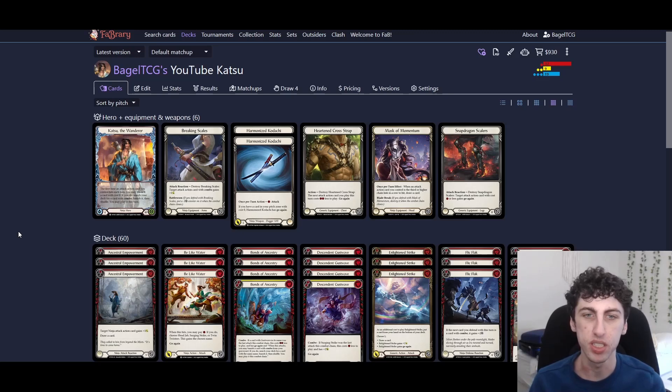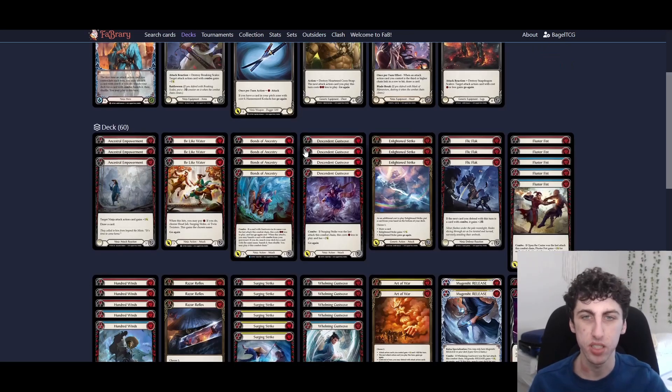That is the deck! I hope you like it and I hope it plays well for you. This is what I'm going to be playing the first few weeks of the new meta — it's been doing fairly well on Talishar. Bonds of Ancestry and Descendant Gust Wave feel super strong; I love all the support Katsu got. Let me know what you're going to be playing in the comments below in the first few weeks of Outsiders. Thanks so much for watching — remember to like, subscribe, comment, and I'll see you next time.